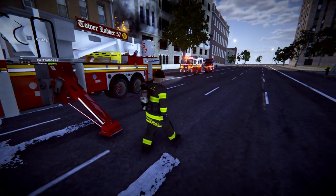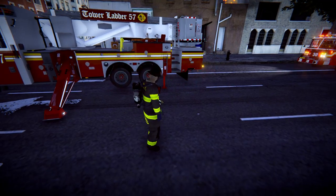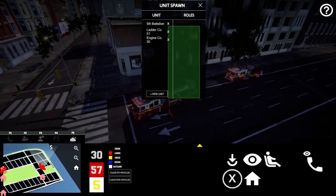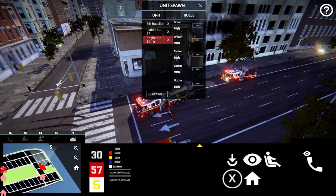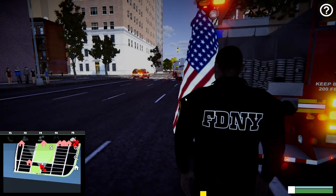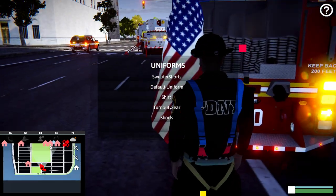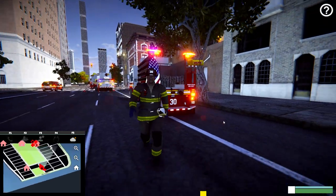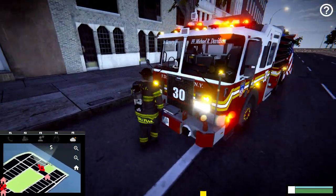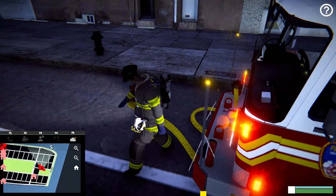I'm going to get into an engine guy — Engine 30, nozzle guy. We're going to get him into his turnout gear. So he's ready to go. We're going to use the front line here — the quick connect hose — and that's going to go to this hydrant. We're going to need the hydrant wrench. There's our hydrant wrench, and we're going to turn on this hydrant here.